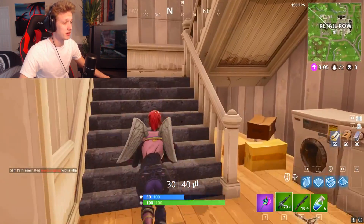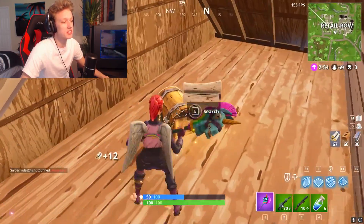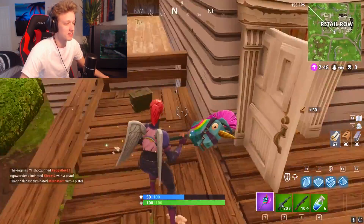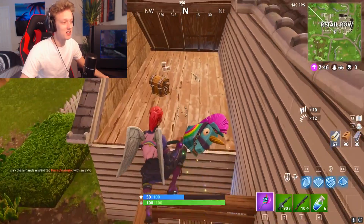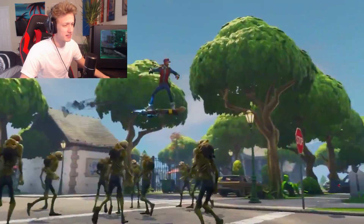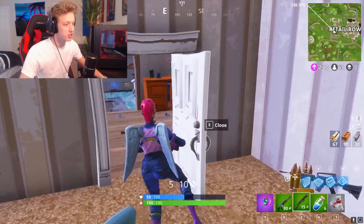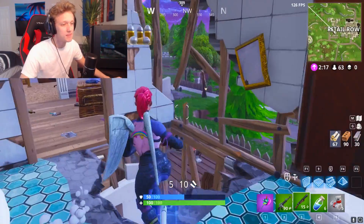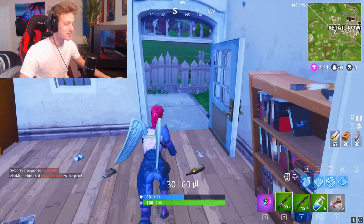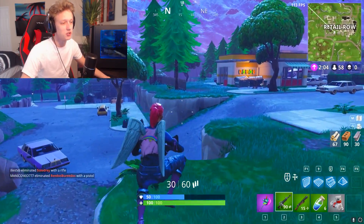Something tells me they're going to add the hoverboard to multiplayer — I really want it to happen. Imagine the first chest you open in Retail Row is a hoverboard and you just hoverboard around the city. Also, in the trailer, you can jump over monsters in the campaign, so imagine jumping over an entire squad of enemies to make a safe escape when you can't build a jump pad in time. That would be so sick.